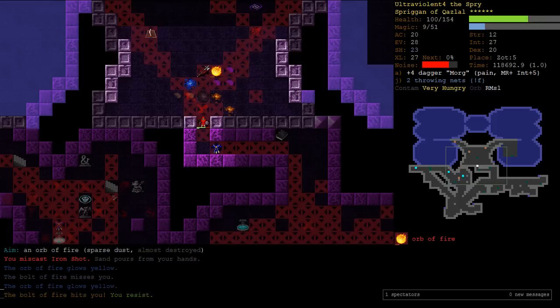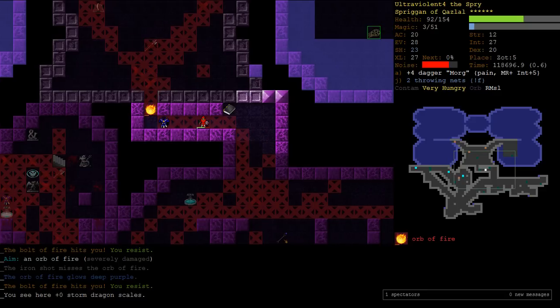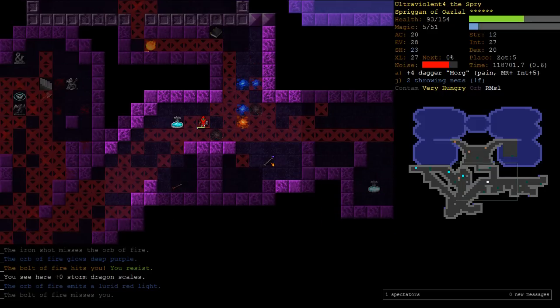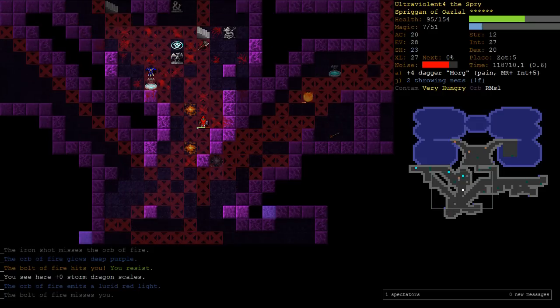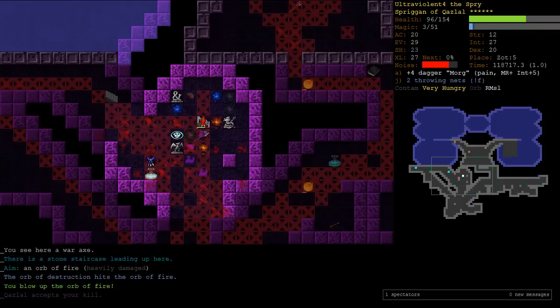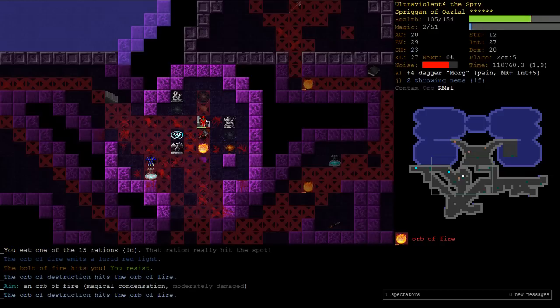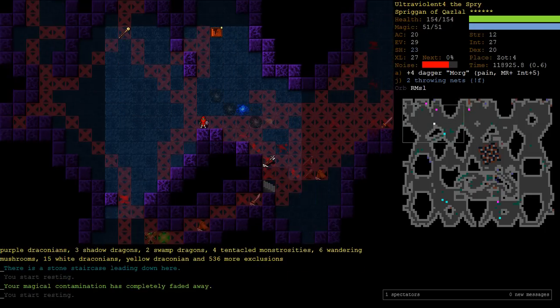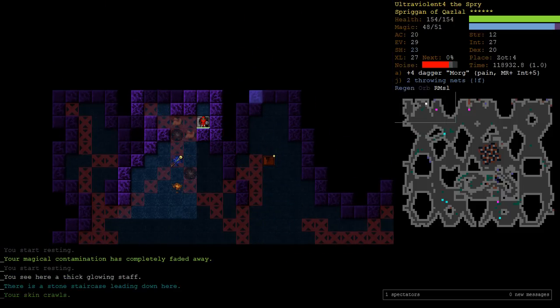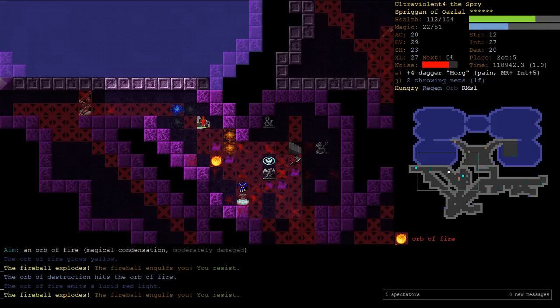He's randomly dead - one Iron Shot should do it. We miscast it, and that one missed. If we get nailed for another really high damage bolt of fire, I'm going to Haste. But I think we're okay. We got enough mana to throw out one more Orb of Destruction, and that did it! We got a new mutation. We're on the stair. I don't think we'll have the mana. Better safe than sorry - wouldn't want to lose the streak on a Spriggan Conjurer of Quaz in Zot 5. That would be heartbreaking to get this far.